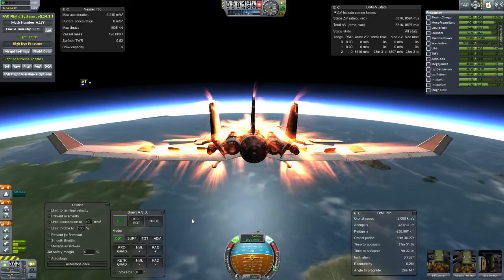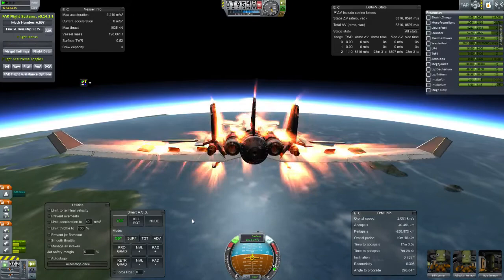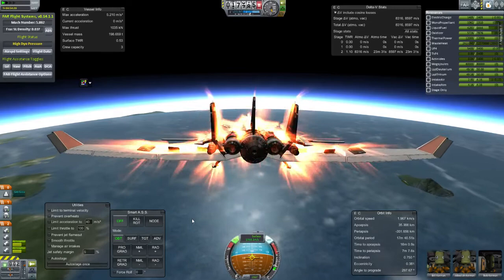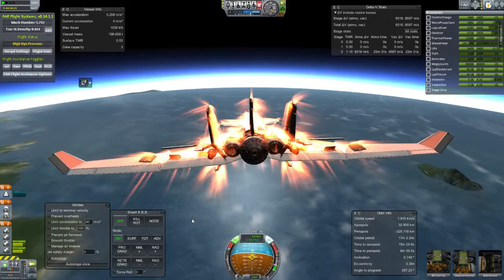That was too much negative angle of attack there. Now we're getting high dynamic pressure, so if I tried to make any sort of big correction, we would lose lots of things. Aerodynamic failure — something just flew off. There's probably a strake on one of the wings. This is terrifying. Yeah, I saw that come off — just a puff of black at the back of your engine. Maybe one of your spoilers?